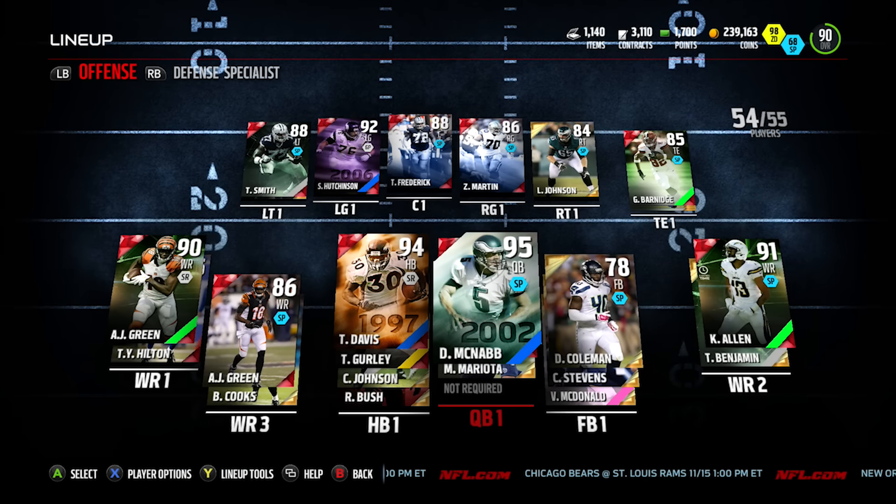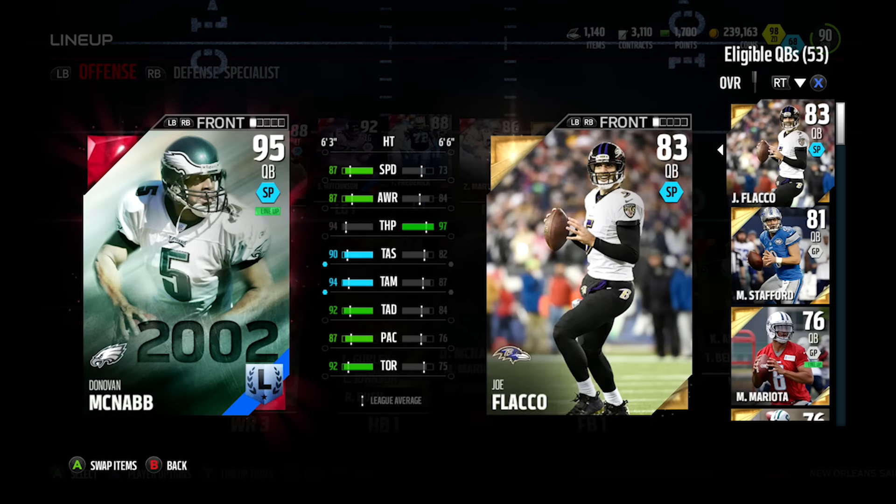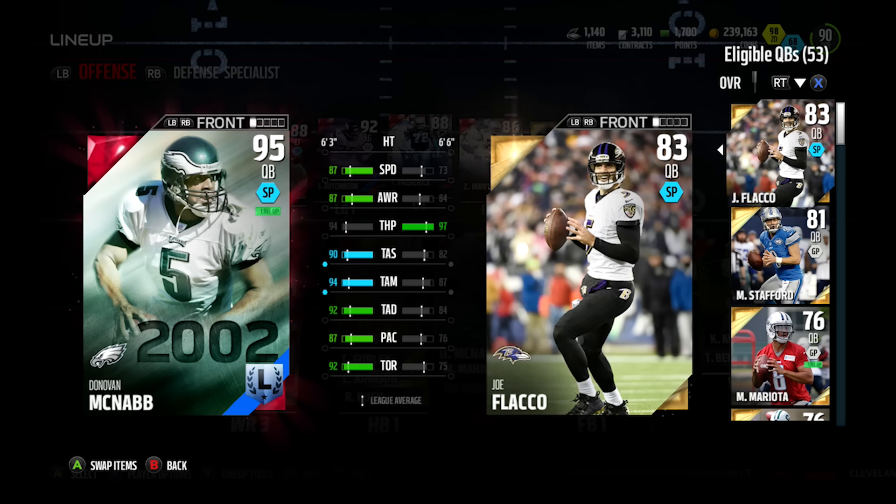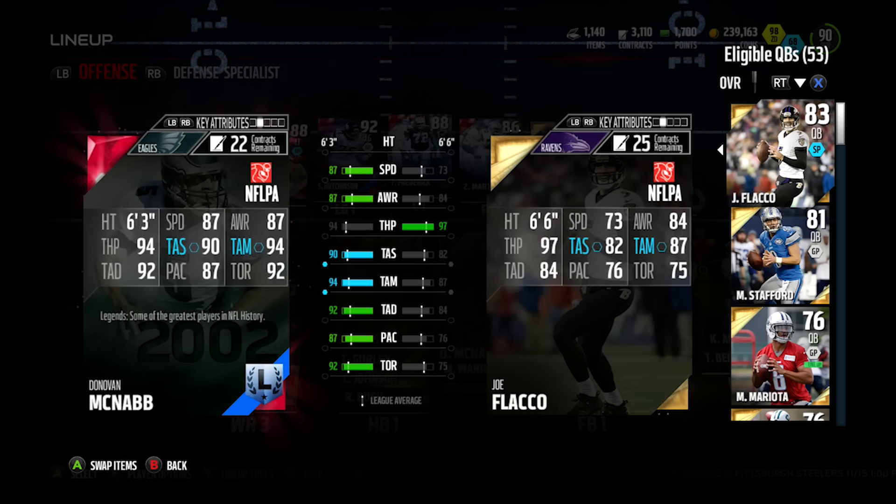The first big addition to the team is Donovan McNabb. We used to have Tyrod Taylor, we sold him. McNabb is easily one of the best quarterbacks in the game, especially for how much I paid for him. Through the auction block series we actually got this Donovan McNabb for like 110k, so definitely a great purchase. He's got 90 throw accuracy short, 94 medium, and 92 deep, with 87 speed and 94 throw power — pretty good all around the board.